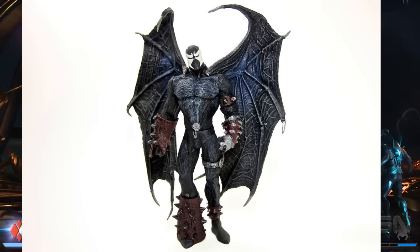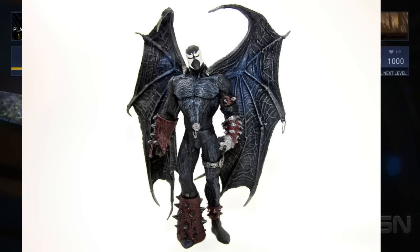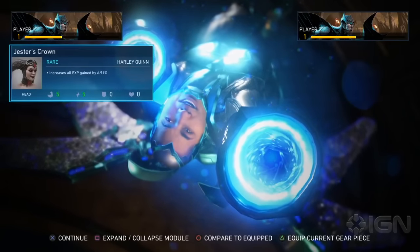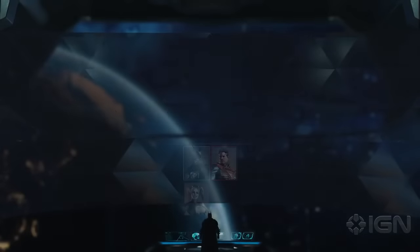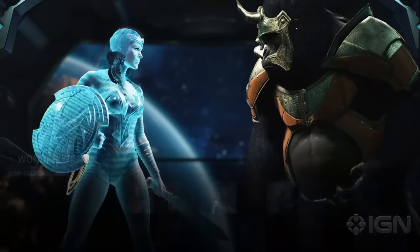Number eight is Wings of Redemption Spawn. I believe this was from a toy line, but it still looks cool. The design looks awesome — imagine him having dark angel wings instead of his traditional cape. Similar to Angel Spawn, except Angel Spawn has white wings. Having the cape removed and replaced with angel wings would be really cool.